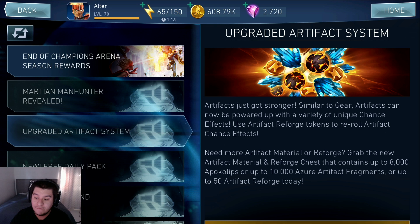Need more Artifact material or reforges? Grab the new Artifact material and reforge chest that contains up to 8,000 Apocalypse, or up to 10,000 Azor Artifact fragments, or up to 50 Artifact reforges today. We're going to talk about this in a second because I am really excited about this.